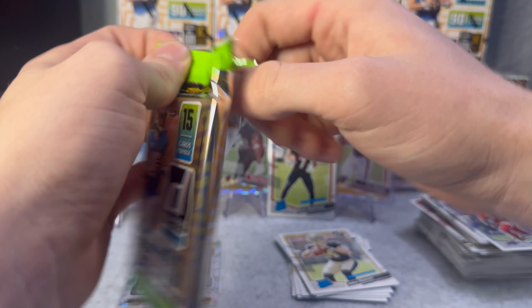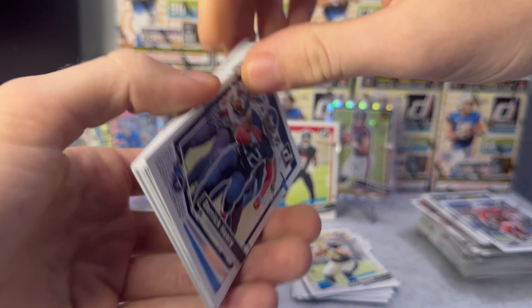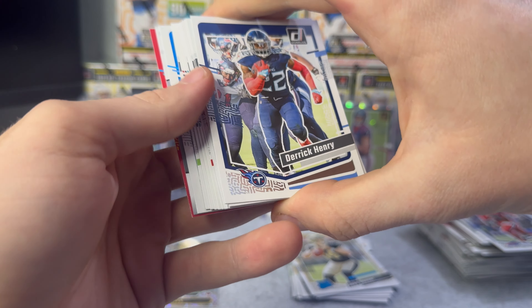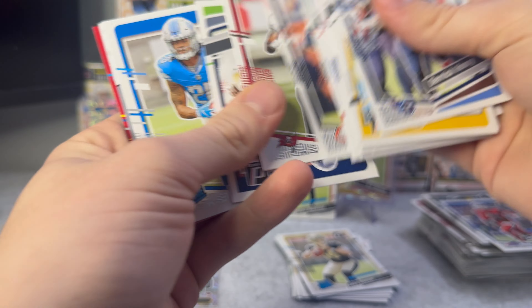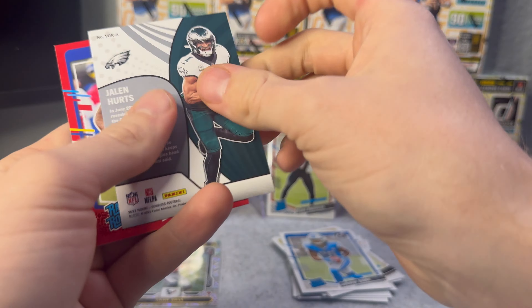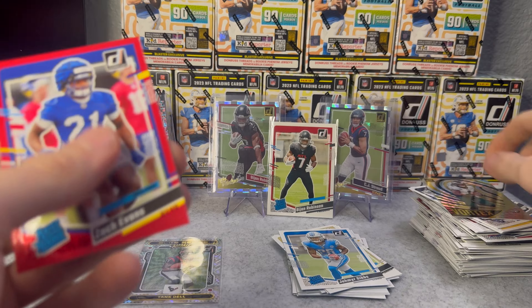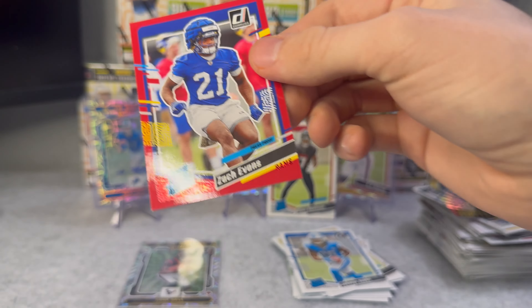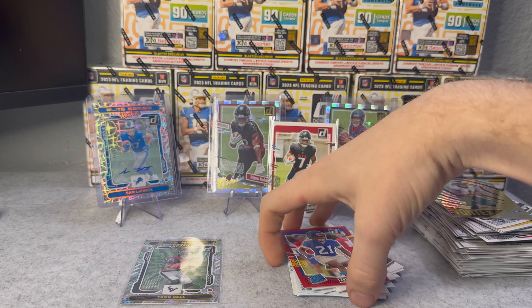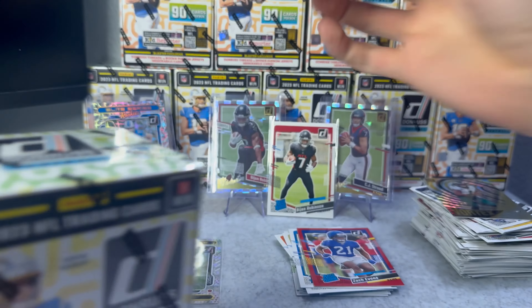Rated rookies: Lou Nicholas the Third, Zach Evans, and Justin Reed. We got Charlie Jones on the first rated rookie, Jay Kaner, then Tank Dell on the insert - Elite Series Rookies, nice card, I like that shine. Last pack of the first blaster - we got a red press proof. Jameer Gibbs, Jalen Hurts on the Vortex insert, and then Zach Evans red press proof rated rookie. That was it for the first blaster, on to the second one.